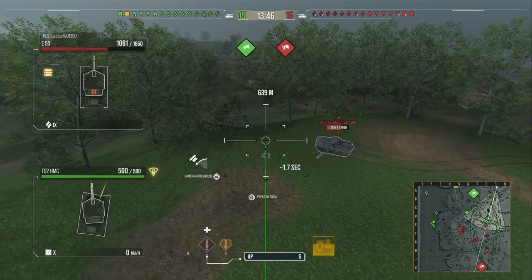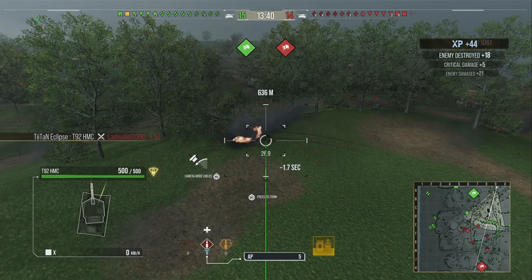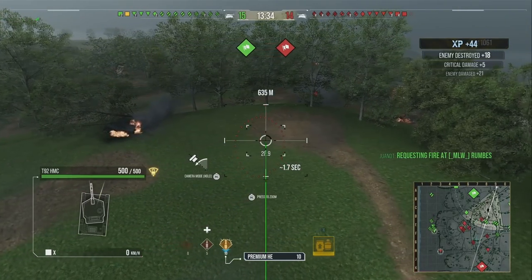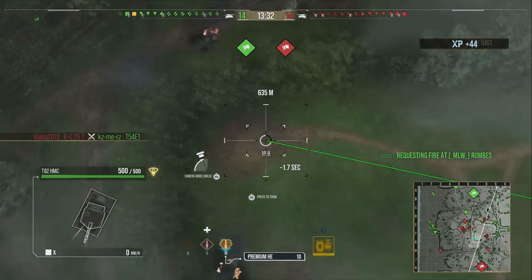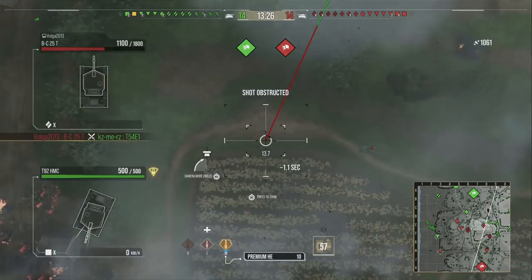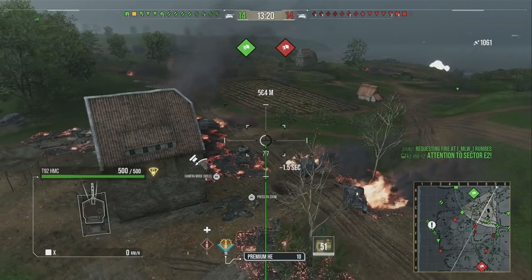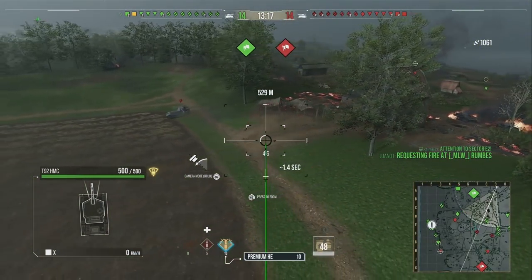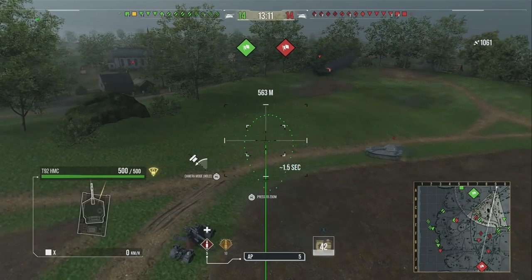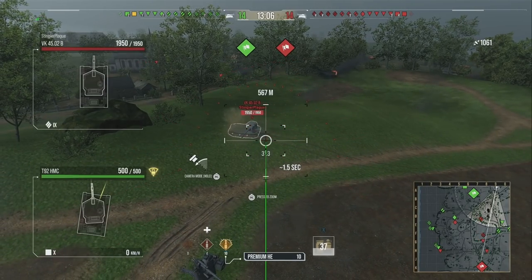Look at this E50 on the move - AP rounds, lovely, 1061 damage taken. He had no ability to shoot back; he did nothing wrong. Yes, he went through the middle of the map and got spotted, but for the majority of occasions where artillery isn't looking at him he'd have got away with it. It's just another mechanic where yes, the round went where we needed it to.